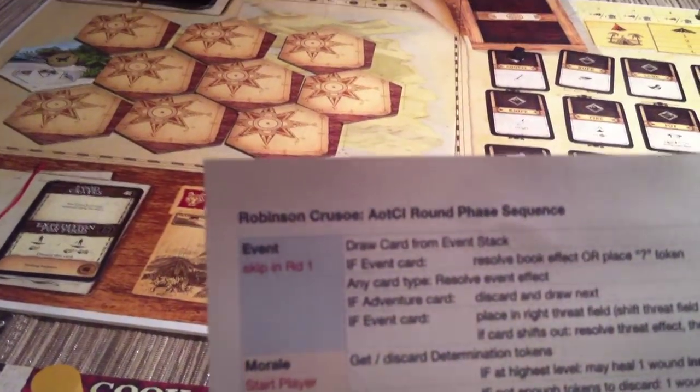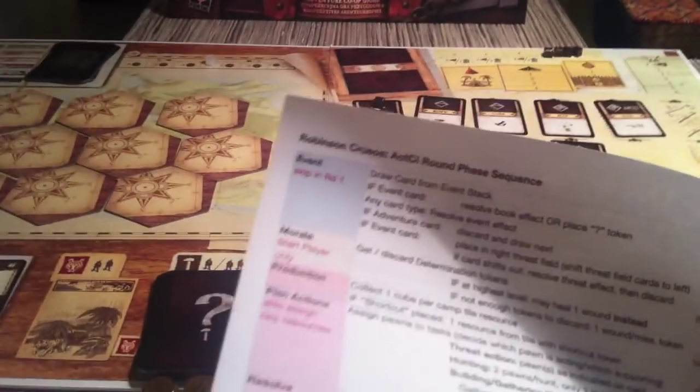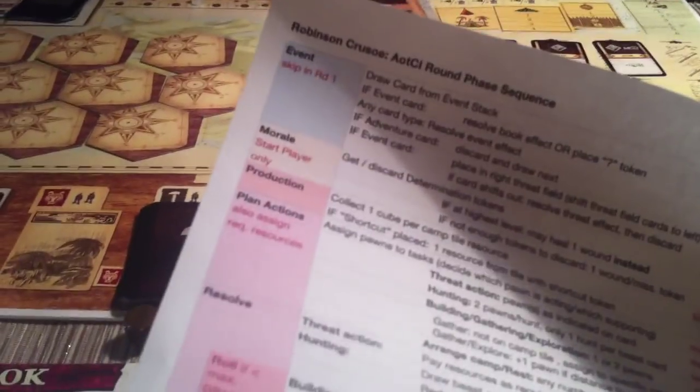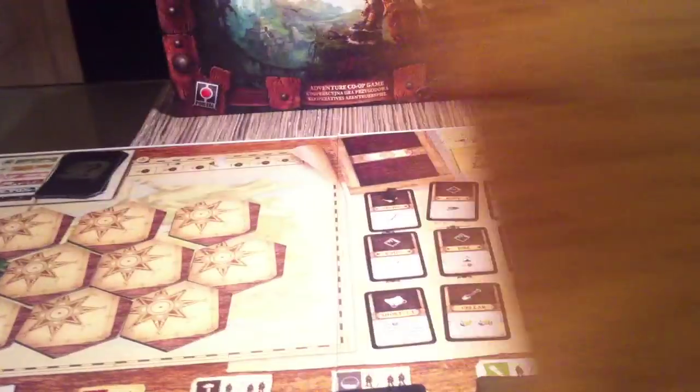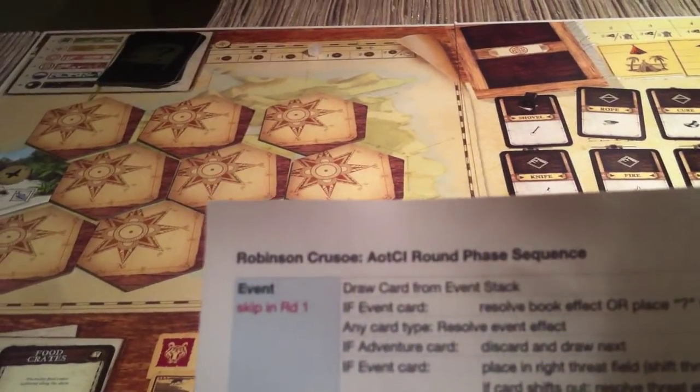Before I do, I would recommend anybody who wants to play this game definitely go to BoardGameGeek and download and print out the Robinson Crusoe round face summary from Pun the Hun. I think his real name is Lutz. This is a lifesaver — it really should have come with the game. Although on the back page there's a very useful list of the five billion icons that exist in the game. But anyway, you will definitely rely heavily on this turn order summary sheet. So we're just going to go on ahead and start running through the game.